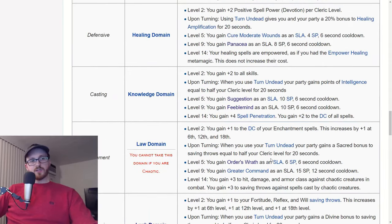Knowledge domain is okay. It gives a lot of spell penetration bonuses and plus 2 to the DCs of all spells. But the SLAs you get — suggestion and feeble mind — aren't going to be as useful generally, because one is a charm and one is a disable. Why play around with charming or disabling stuff when you can just kill it outright? I'm not saying charm isn't good, it's just — why do that when you can kill stuff instead with AOE spells?